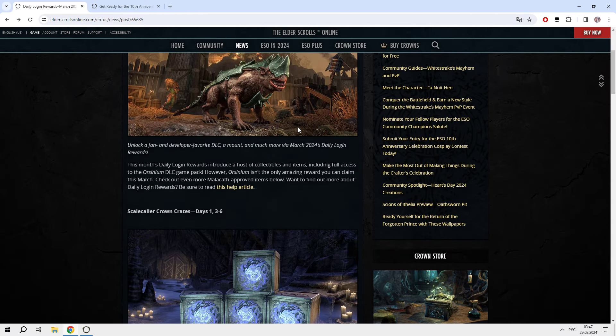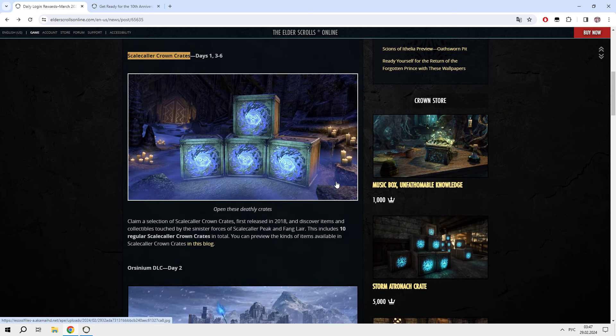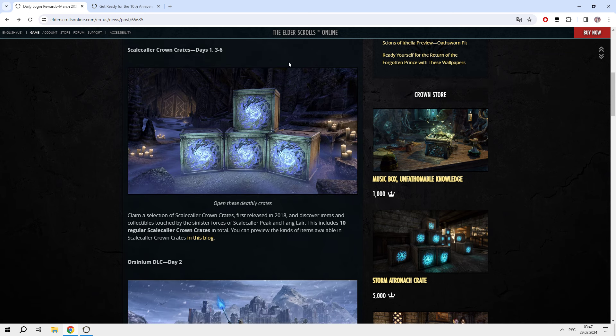At first, from day 1 to day 6, you will get scale-color crown crates — 10 crates in total. And it's not static crown crates like you've got previous months. Like this month, we got 3 regular crown crates and 1 crown crate with static rewards — 1 pet and 2 just regular rewards. This time, it will be regular default crown crates with 4 or 5 rewards, where you can get even mounts like the Epyx Radiant Mount. So 10 crown crates just from logging in from day 1 to day 6.